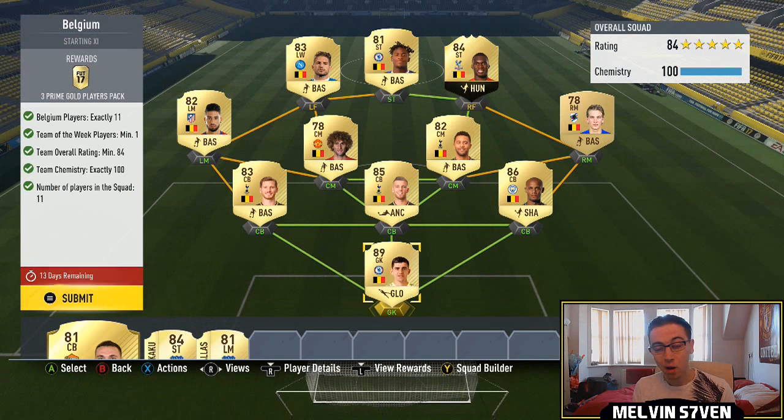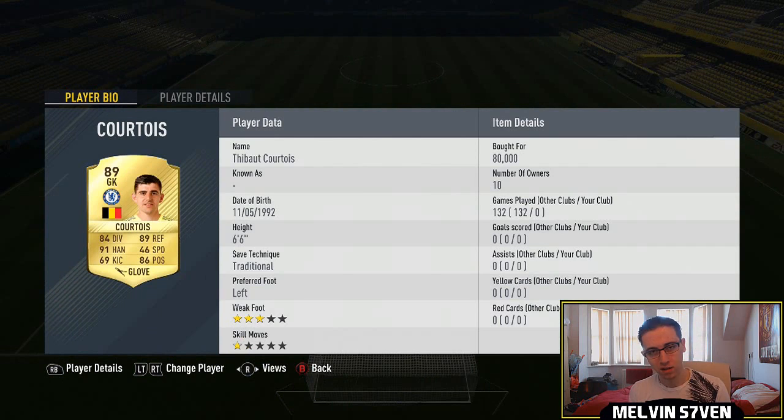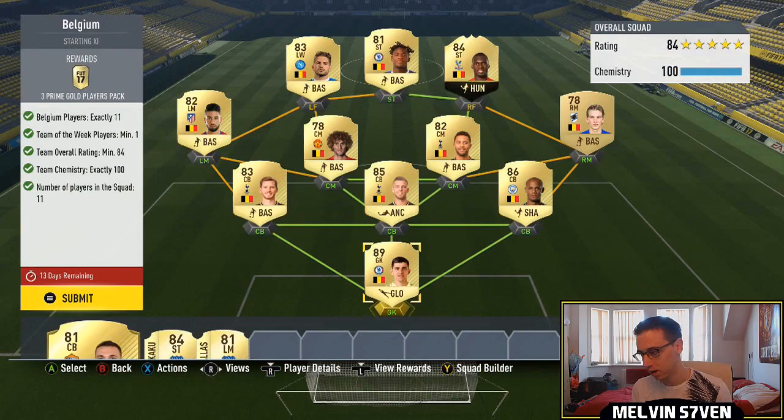I got a bit lucky and I was stupid. I was thinking, should I buy Coutoir yesterday? EA aren't going to be that evil, you're not going to need Coutoir — but you need Coutoir. 80k is what I've had to spend for him. If I'd got him yesterday, 40k, 50k absolute max.